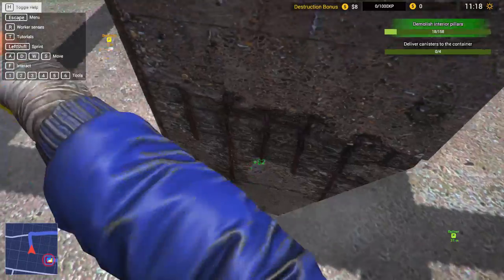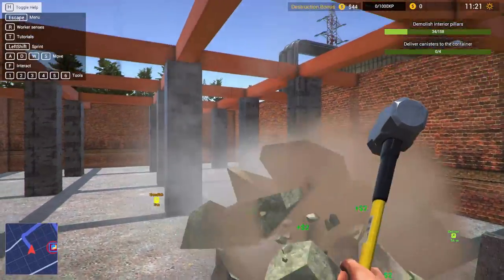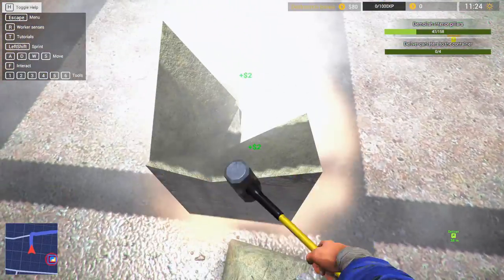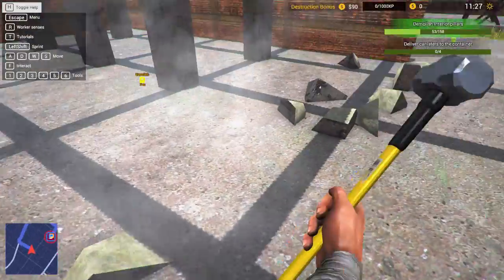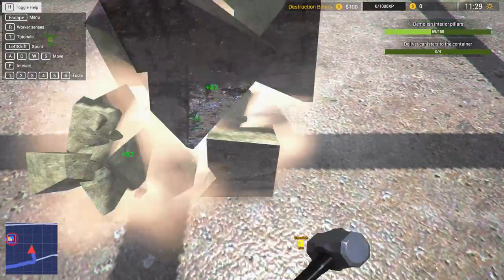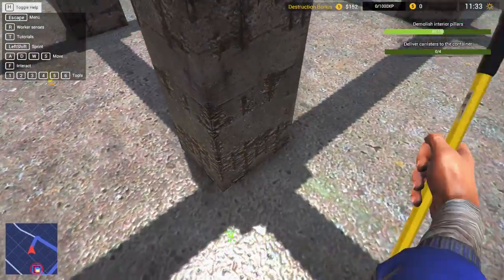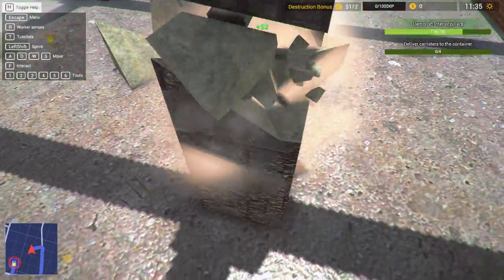Gotta hit the bottom so it tumbles. You could hit the upper part too but watching it tumble is the best part - hitting the upper part you don't get the big tumble. You want to see the big tumbles and then break it down to completely remove it. I don't know how strict the game will be about complete removal - probably going to get away with doing just enough damage. We'll see what the game does once we bring down all of these pillars.